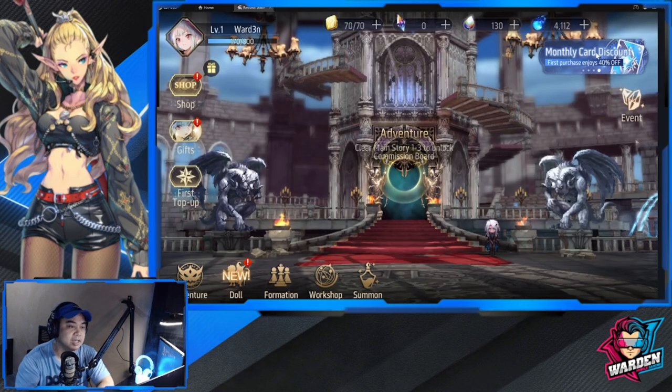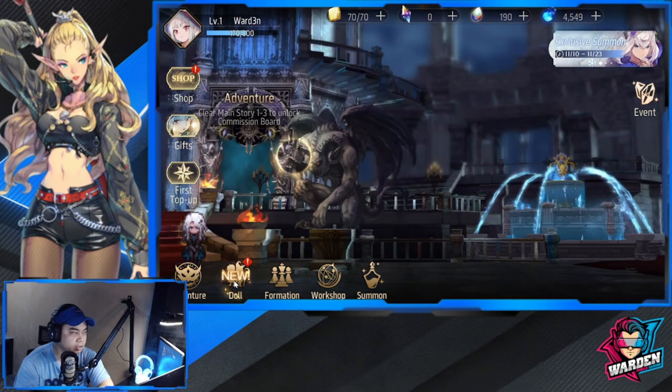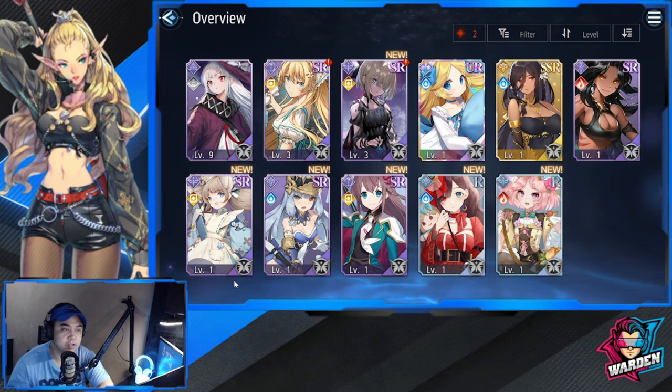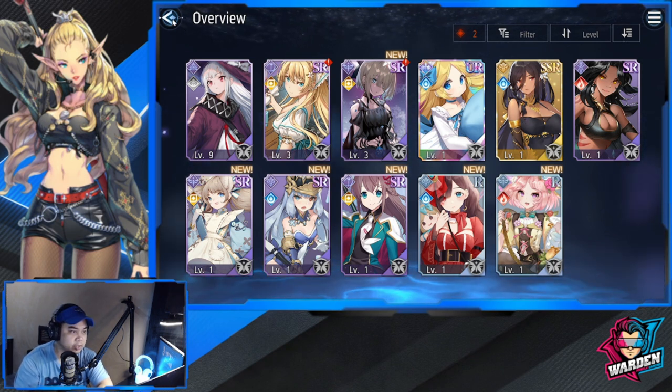Now let's check out the final team I decided on. As you can see, I have a Fallen and Ushpia — I'm very happy with this one. Let's go to the team formation I created.